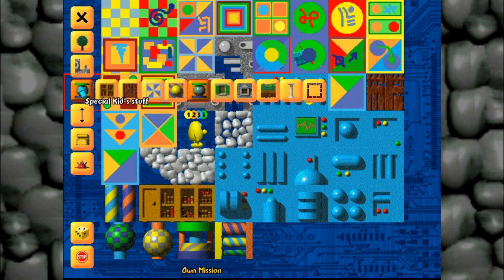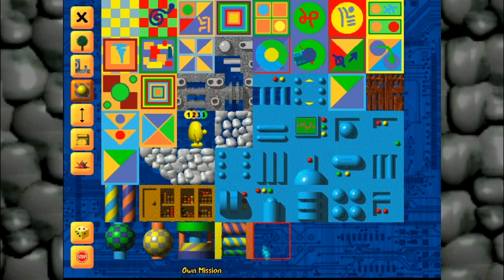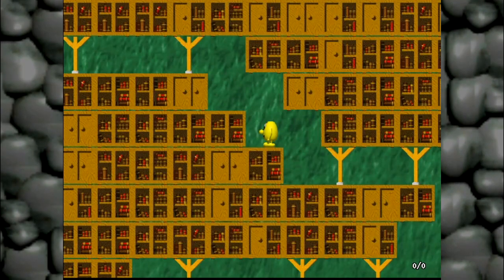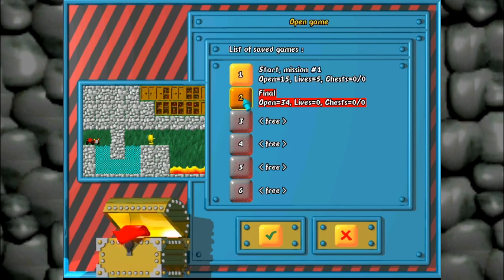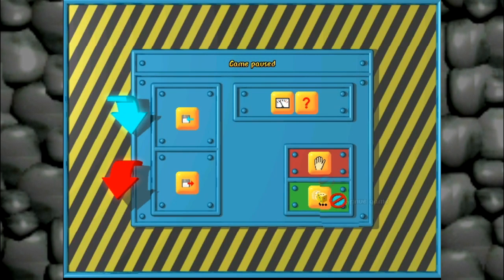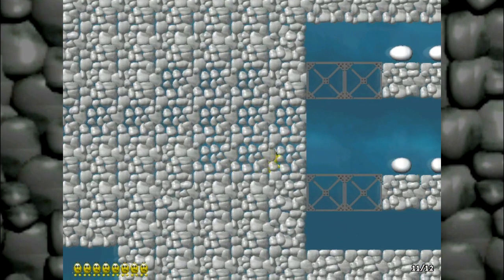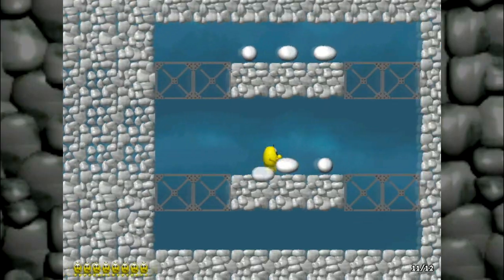Another cool thing about Speedy Egbert is that it contains a save feature that is pretty much just like a save state. At any time the game can be saved, and it'll save your exact positioning. Although this feature is nice, it wouldn't be used that much because Speedy Egbert is an incredibly easy game. The game uses eggs as extra lives and is extremely generous with them.